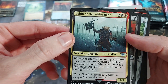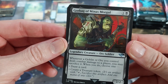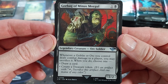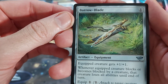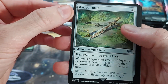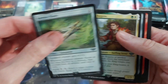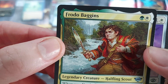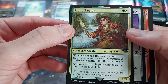We got the Mouth of Sauron uncommon, Ugluk of the White Hand — another uncommon. Just a very flavorful and interesting set, at least that's what I think. Gorebag — draw a card. Whenever an Orc you control deals combat damage to a player, you may sack it to draw a card or create a treasure. Not bad — 2/2 for 2. Boy, how the power creep has grown. We're just getting tons of uncommons. Frodo Baggins — that doesn't look like Frodo at all. That's more like Bilbo. Whatever.